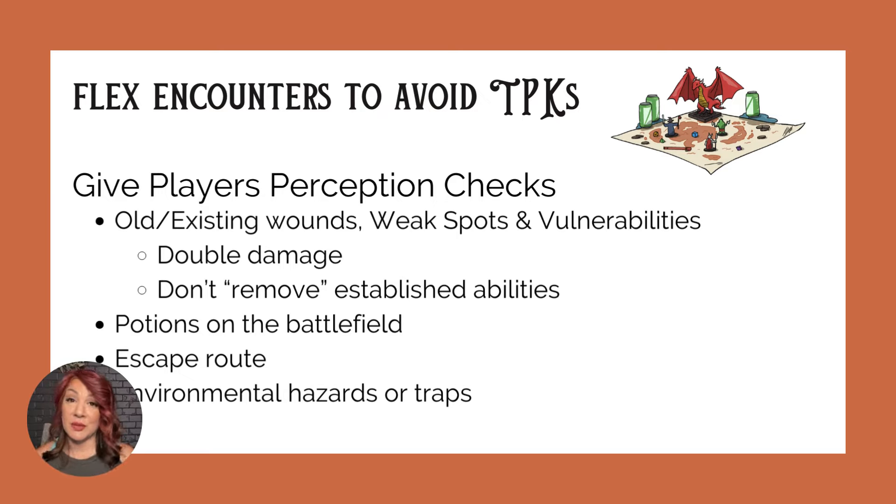Be careful about removing established abilities. If your party has already hit it with fire and you've told them the monster is resistant to fire, don't change it so fire now does full damage. But you can give your monster a different vulnerability — explain that while fire damage seems to be doing something, maybe something more direct like lightning might do more damage. If they pass a perception check, you might be able to tell them they see some magic item or old potions lying around.